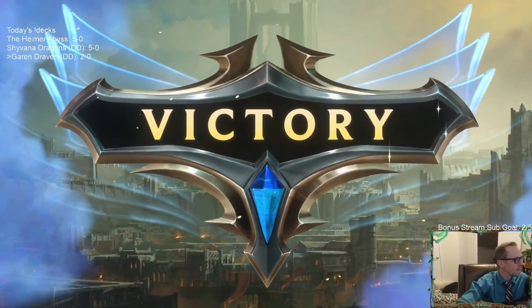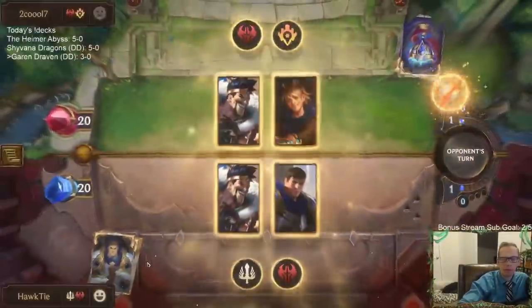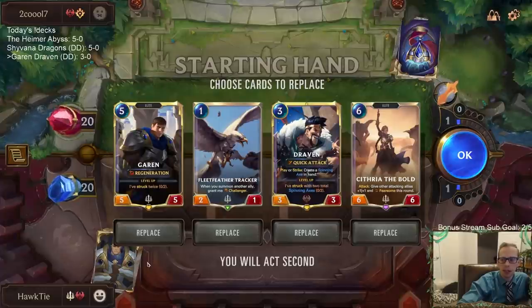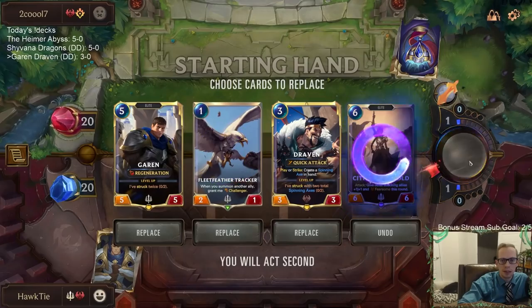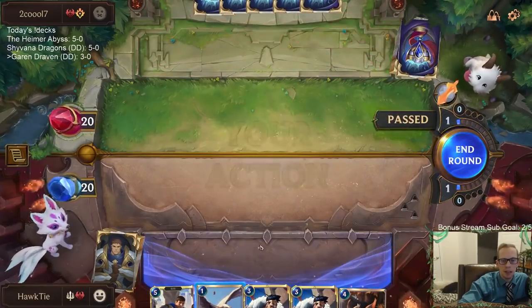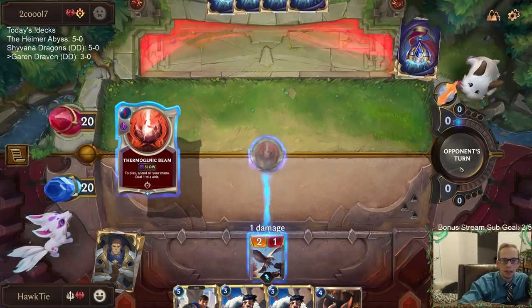Overwhelm was in the base game since the open beta when I started in February. In this matchup I don't love Fleet Feather Tracker as much — it's kind of easy for them to kill. But it's a one-mana card, so efficient. Even if they use a spell to kill it, at worst it trades on mana. And I love that trade — Thermogenic Beam is a really good card but that's a fine exchange.